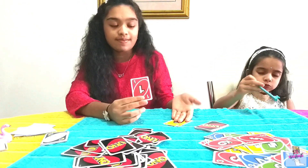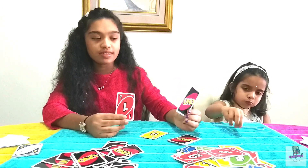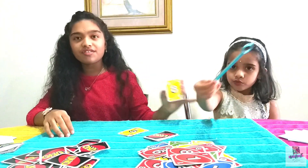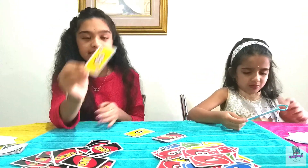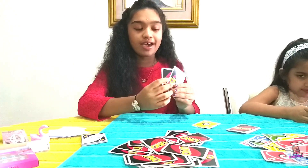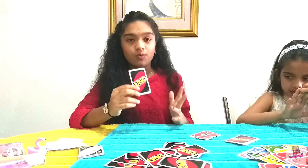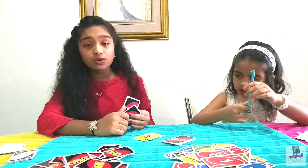When you don't have a matching card, you pick a card from the draw pile. When you have one card left — for example, right now I have two — after you put one down you must say 'Uno,' because Uno means 'one' in another language. If you don't say Uno, you get two cards as a penalty.